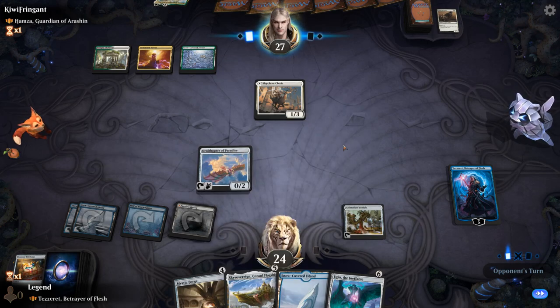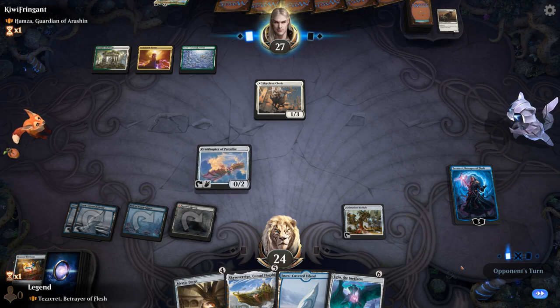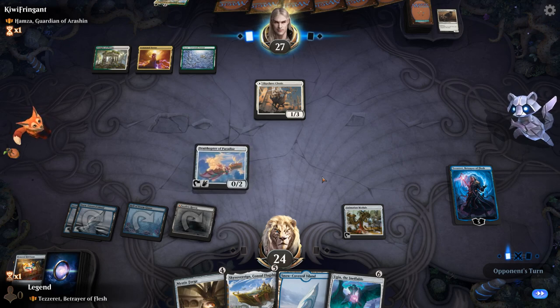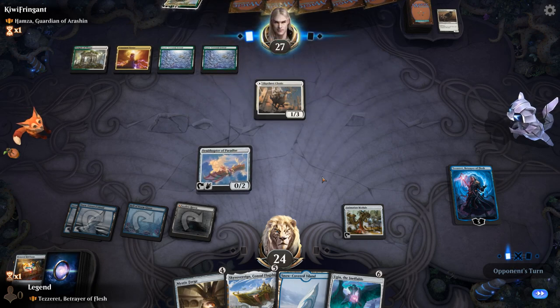Ornithopter also gets to block. With Ornithopter and Module, an ultimate would be quite nice — Forge can also tap pretty easily. We could wait a turn, go up to seven loyalty, and then ultimate. Jani's Welcome resolves — they might have a bit of a life gain theme, and Fall of the Imposter for a counter. Cleric goes up to two, so we can jump with Ornithopter to guarantee the ultimate.